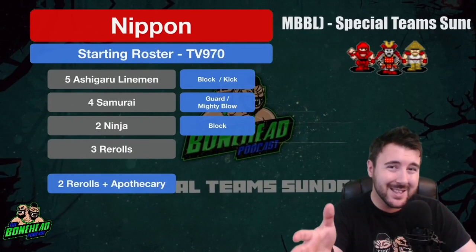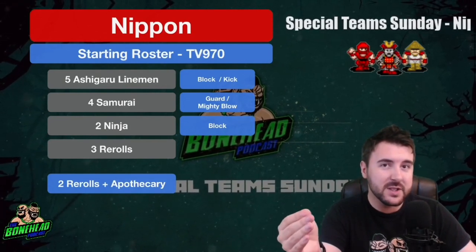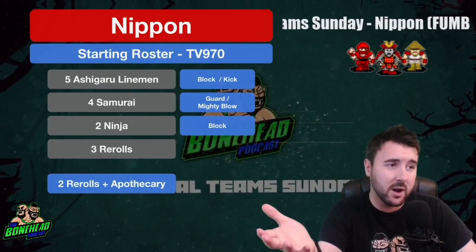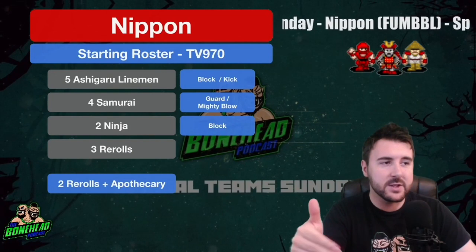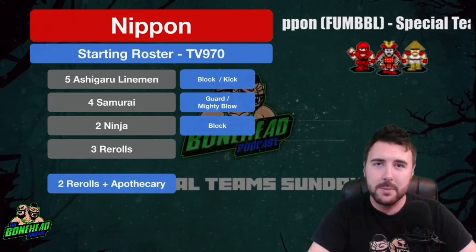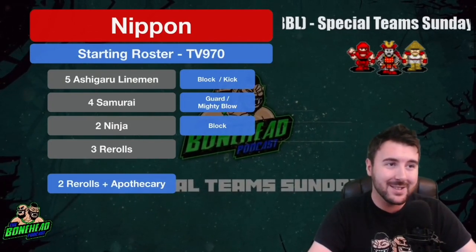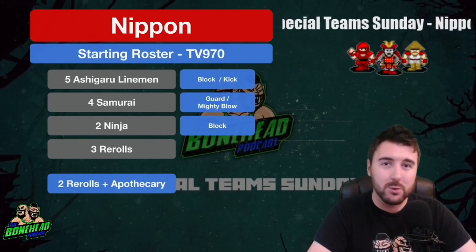It depends on the climate of your league. In Fumble Secret League games there does tend to be a bit more Claw than normal, which matters when your Ninjas are Armour 7. Four Samurai at Armour 8 stick around nicely, and Ashigaru linemen are essentially freebies — you get journeymen, no problem. Ninjas are the ones you want to save, so having that Apothecary keeps them alive. I'd probably run one game, buy the Apothecary, then start adding a Warrior Monk or Ashigaru to bolster the roster.